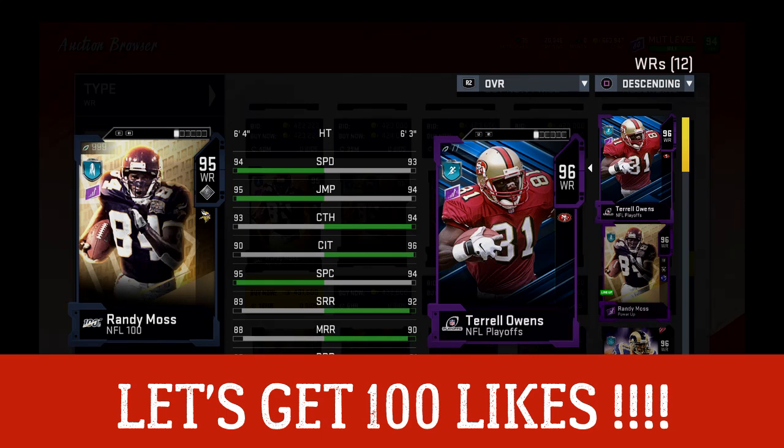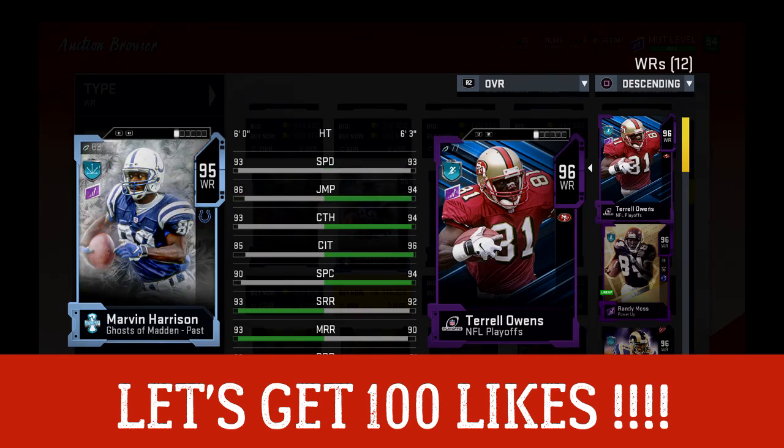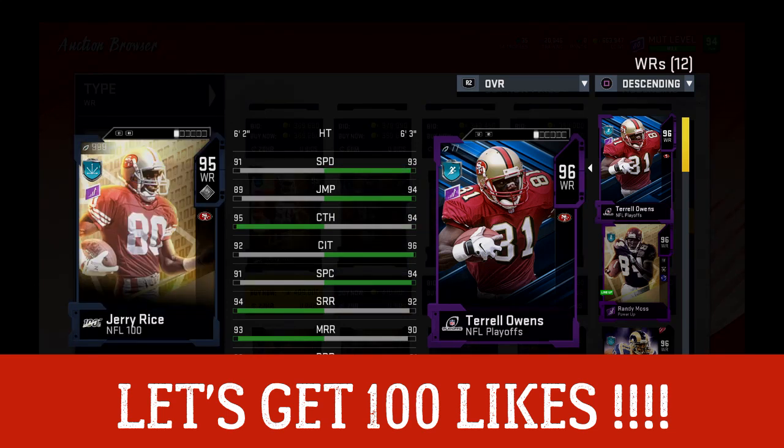Get this to a hundred likes, guys. Terrell Owens or Randy Moss? I'll pick Terrell Owens. Julio Jones is super good — I love that card — and they're going to play pretty similarly, but I'd barely give the edge to Terrell Owens. If you get Julio Jones you're not going to be wrong. Marvin Jones is not near this card since he's only an 85 and won't get the same animations. I'd also pick Owens over Jerry Rice — Rice is going to be a little too slow and I did have better animations with Owens.